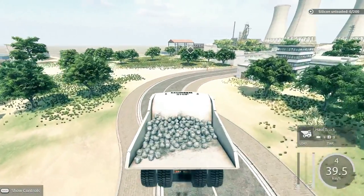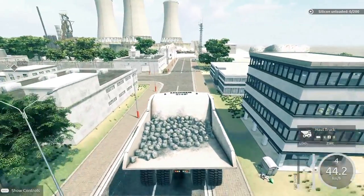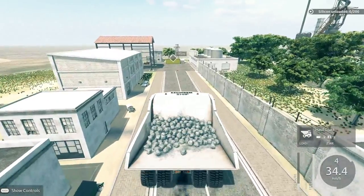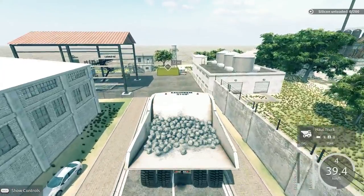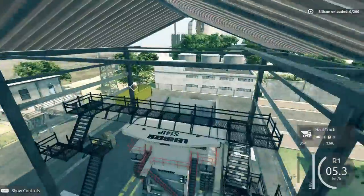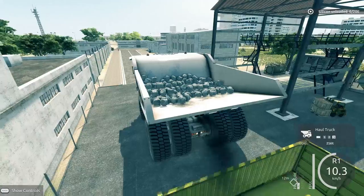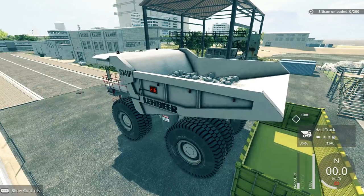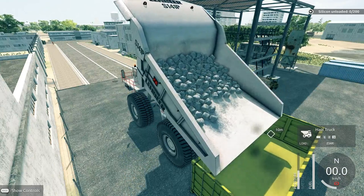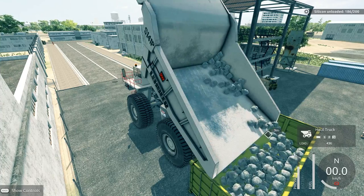Is that a nuclear power plant? That's what it looks like. Alright, let's turn in here. Oh, I should have gone in reverse. Oh well. I think it gives me a little bit of space here. Looking good. Done.